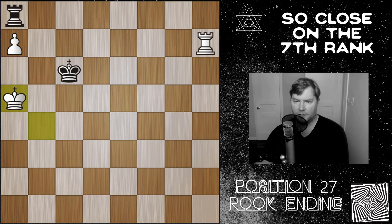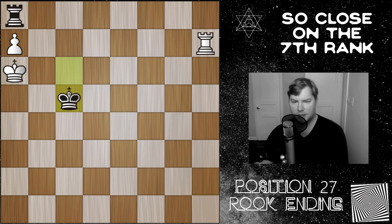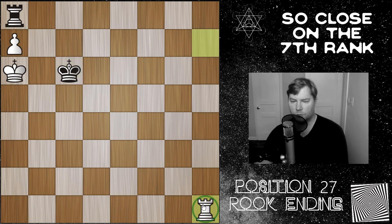Now going back — instead of rook to g8, if we see king to c5, just trying to keep white out of b7. With king to a6, white is protecting the a7 pawn, leaving the rook free to find the right plan, which is rook to h1.